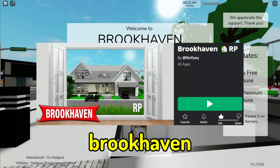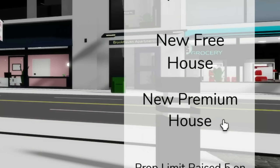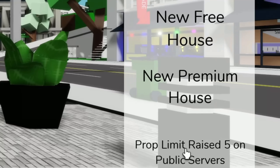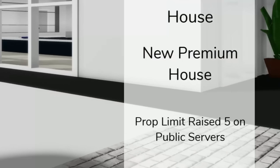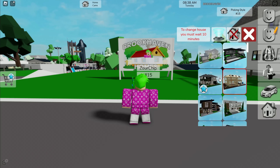We've got a brand new update here in Brookhaven. In the update log, it says we got a new free house and a new premium house, and they raised the prop limit by five in public servers, which means we now have about ten props in total.